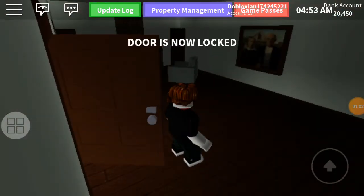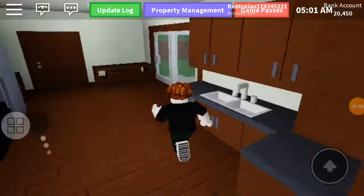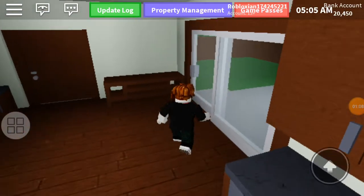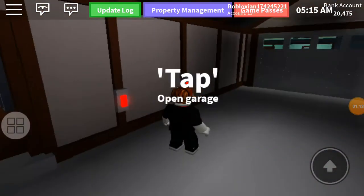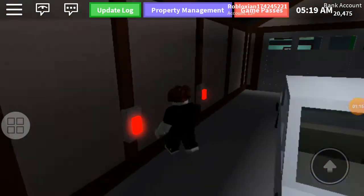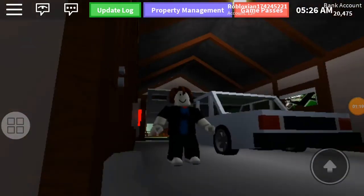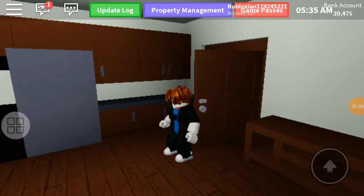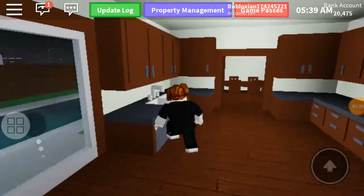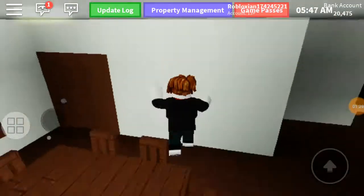I'm going to lock the door right behind me and lock the sliding door. And what I like to do is spawn me a car. Open the garage — let's watch it open — and open this one. Lock it, so nobody can get in my house.